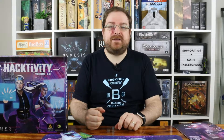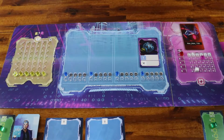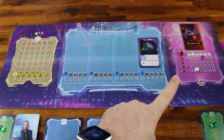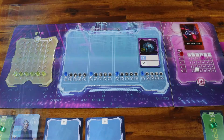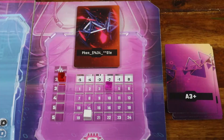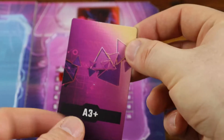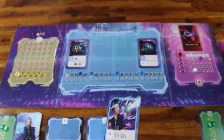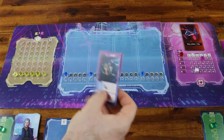All the hacking is done via the interface board, which is super cool. It's divided in three sections: the alert, the antivirus, and the critical sections, and they're covered with a thick acrylic layer. Your objective is to destroy all the anomalies in the critical section, and you do so by playing them on the antivirus interface, then using your character ability cards to chip their health and destroy them.